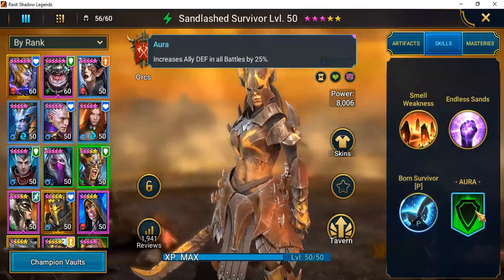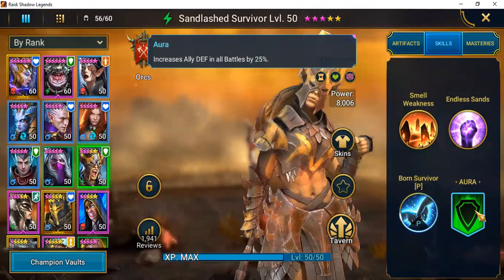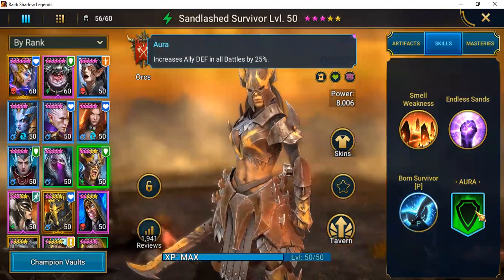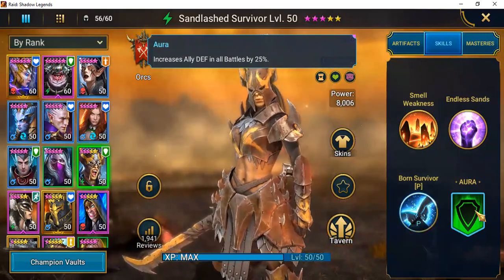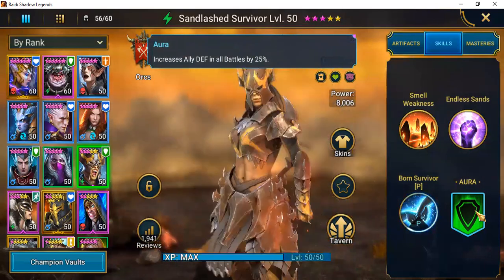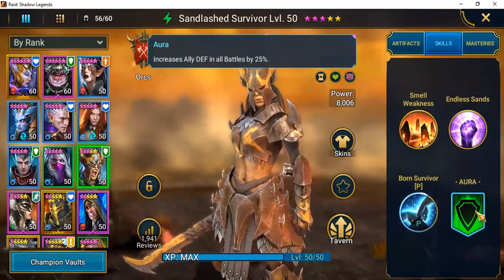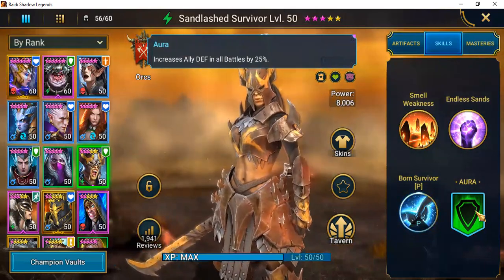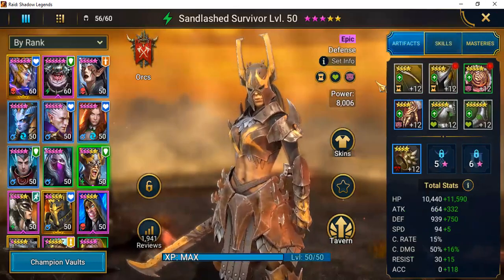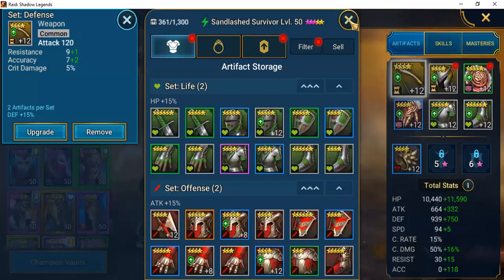Her aura increases all allies' defense in all battles by 25%. There are a couple of bosses where this can be helpful, especially in early game. If you're going through campaign bosses, you'll notice a big jump at stage seven of each area for XP and power — she's one of those champions that can definitely help in that situation. For artifacts, I chose to keep things pretty simple and to the point.